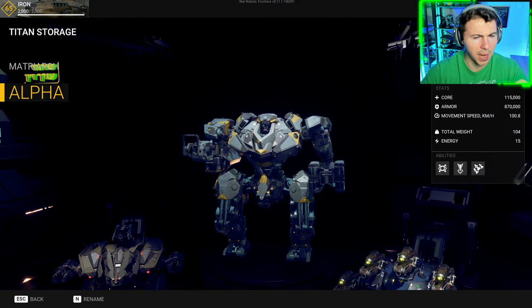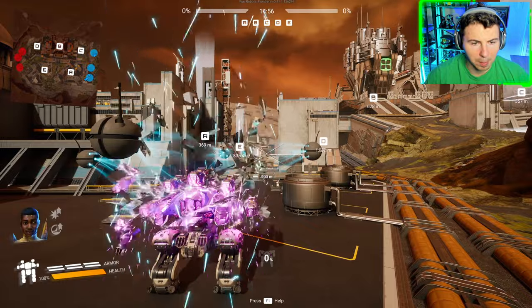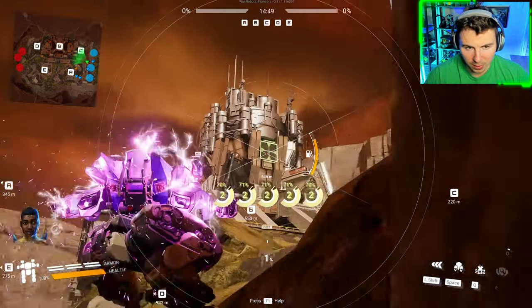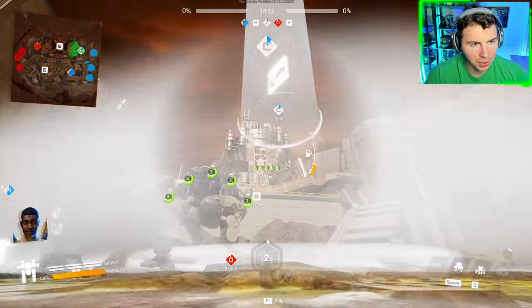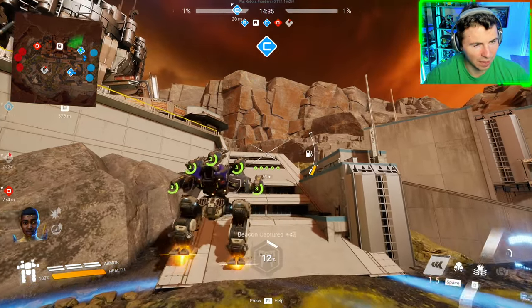Let's find out how they compare in actual battle and hop into some gameplay with the Alpha. We're on the Mont map and I loaded up a five shock train build - I haven't used shock train in a while, and I think the shock train actually got buffed. We want to activate our Alpha titan - I feel like it's called Alpha but I like calling it the Alpha Kid.